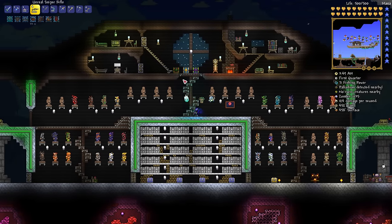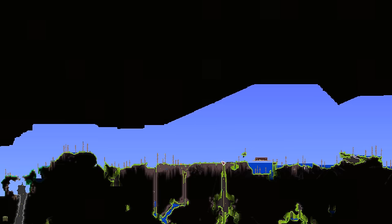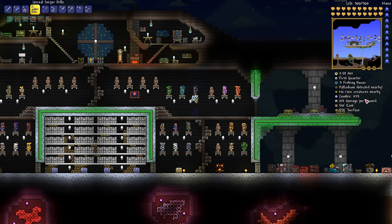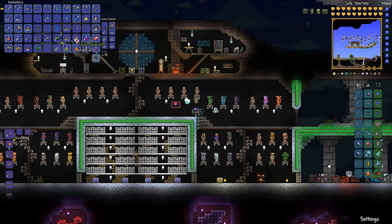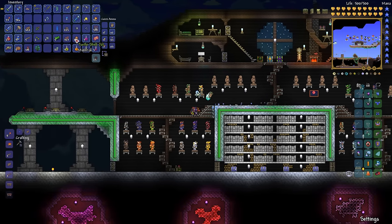Hey everyone, and welcome back to episode 178 of Terraria 1.3. Last episode, the majority of which was spent right here in the jungle — we got a bunch of banners down, got our kill count up quite a bit on various enemies. And, one episode — did not expect to do it — but we got six turtle shells.